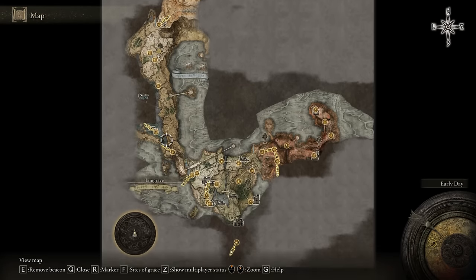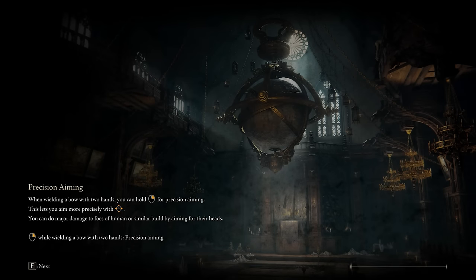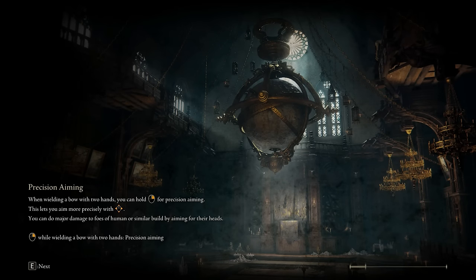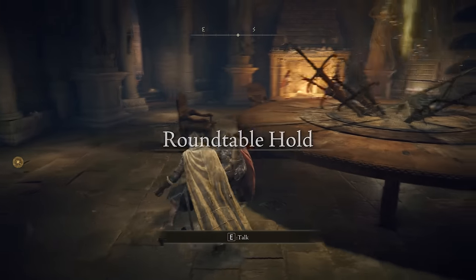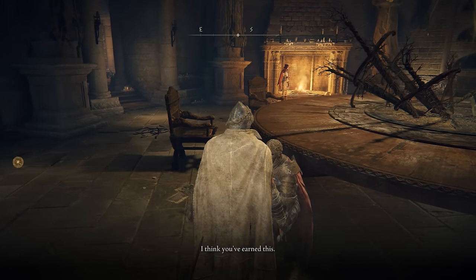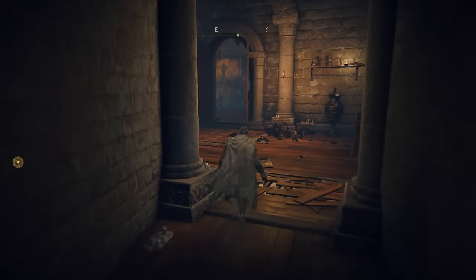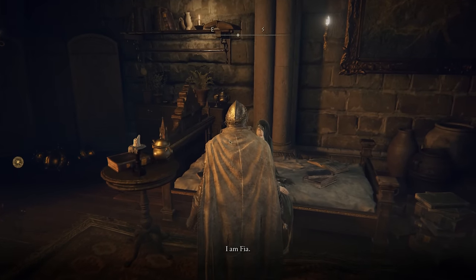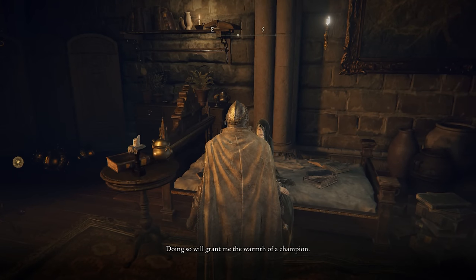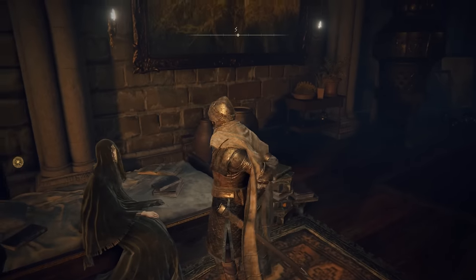So now that you've done that, we want to fast travel back to the Table of Lost Grace. These steps are necessary for getting the next pieces of dialogue to trigger — it's the only reason we need to do it. Speak to D again. He does allow you to buy things from him, but essentially in doing what we're doing, D is going to get killed and we're going to get his armor. You'll get a bell bearing from him, and you'll be able to give that to another merchant so that you can buy the items he has.